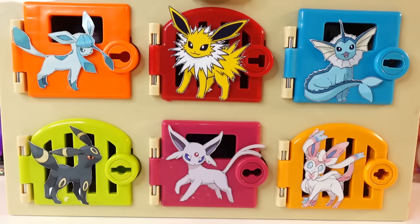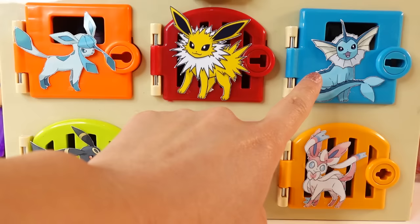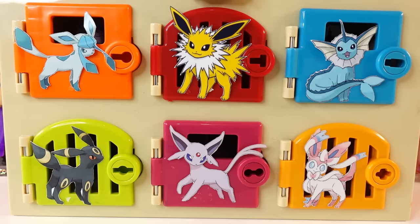Alright everyone, I think this is going to be so much fun. So let's take a look at our box. Over here we have Glaceon, we have Jolteon, over here on the right side we have Vaporeon, on the bottom we have Umbreon, Espeon, and Sylveon. They all look so cool. So which door should we start with?